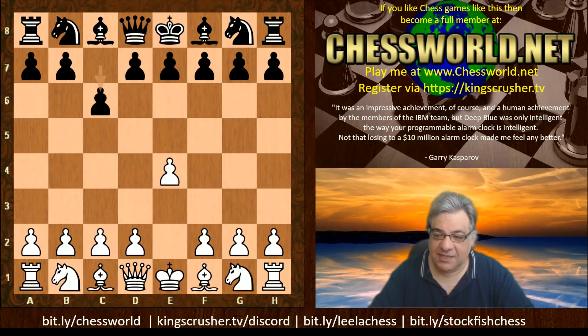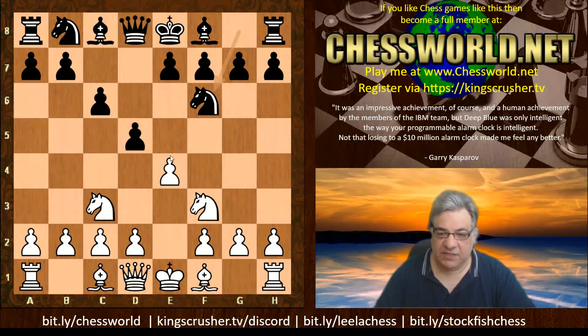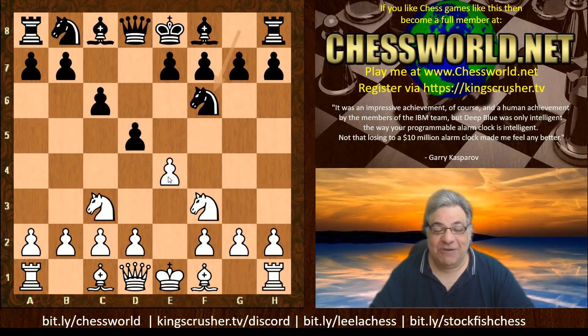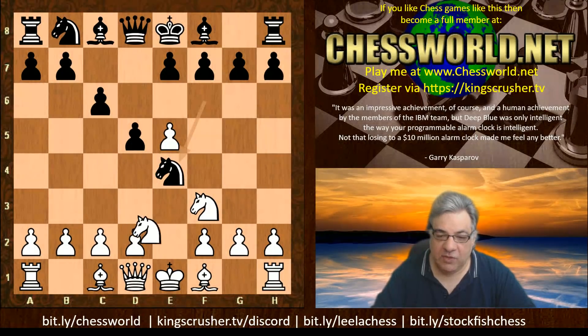e4 - we have the Caro-Kann as the setting for this game. We have Knight c3, d5, and Knight f3 - the Two Knights variation, Knight f6. Fischer had toyed with this a little bit; he had a draw against Petrosian which is actually a full Queen's game that reached over 1 million views on YouTube on the Kingscrusher channel. So e5 here, Knight e4, we have Knight e2.